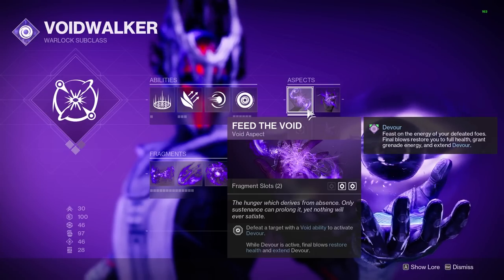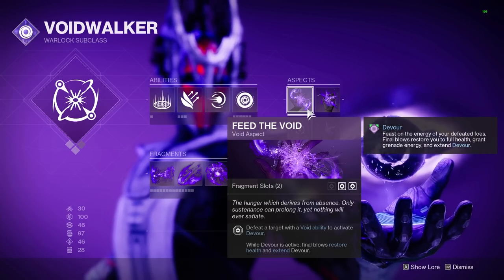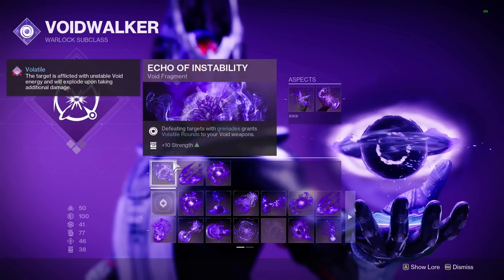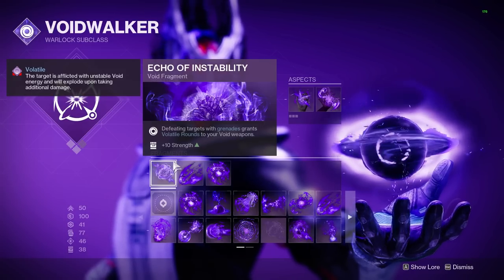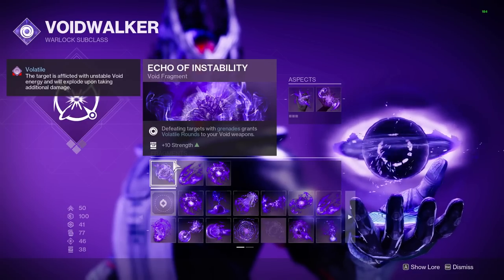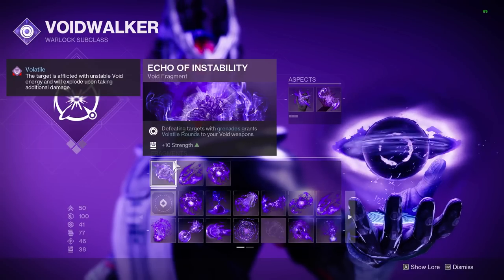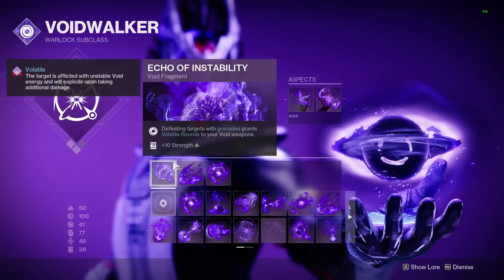So with this, the cycle of getting our grenade back is way quicker, and as long as we keep getting kills, we're pretty much invincible. For fragments: first up is Echo of Instability. Since we don't need any duration increases when using Magnetic Grenades, any time we get an ability kill we'll be applying Volatile Rounds to all our Void Weapons. Pairing this with Unforgiven or Lament is going to be your best bet — both are Void — and if you aren't using Void Weapons, this can easily be swapped out.